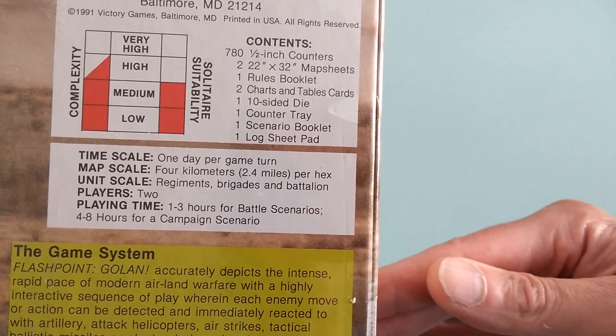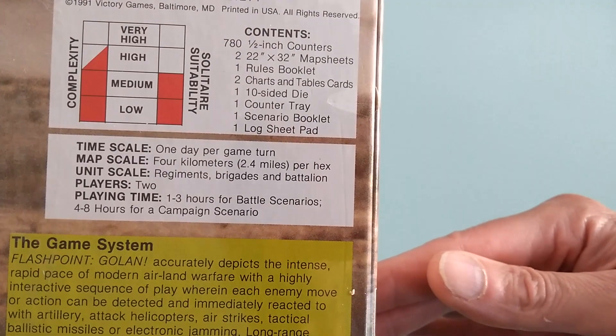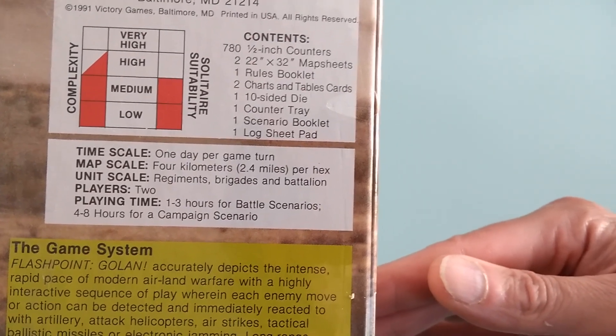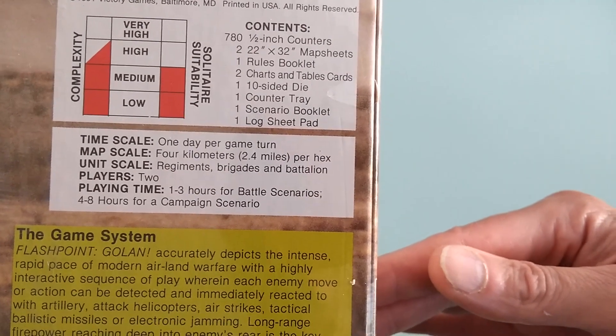Unit scale is regiment, brigades, and battalion. Players are two. Playing time is one to three hours for battle scenarios, four to eight hours for campaign scenario.